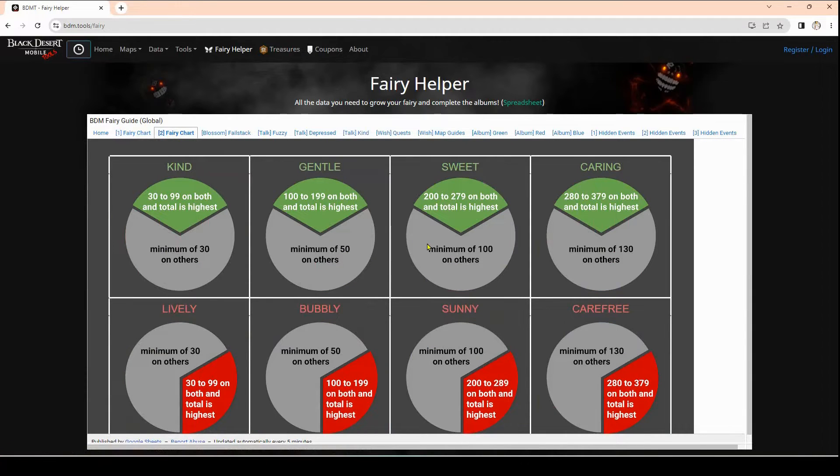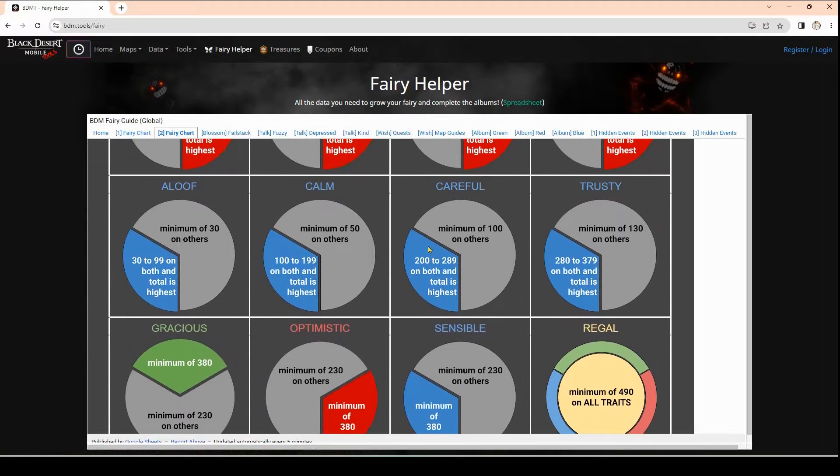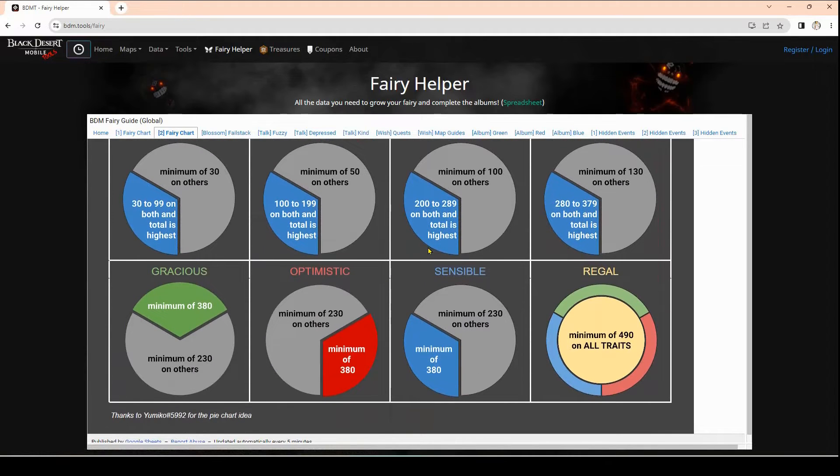I like this one — it seems a little easier on the eyes visually, and we definitely thank the person who created it. We have three options: Gracious, Optimistic, or Sensible. We're going for Gracious today. We need the two stats in green to be above 380 and a minimum of 230 for all the other stats, and I have achieved that in this video. This is what we're going for — it's to achieve the personality. Who knows how long it'll take before we actually get the level of Resplendent — next video, I guess.